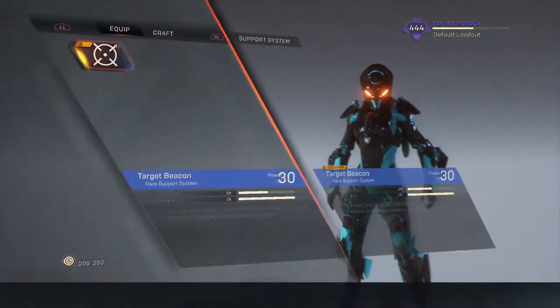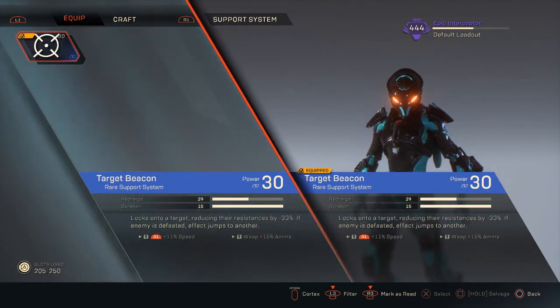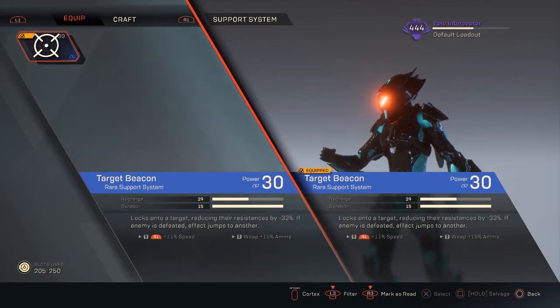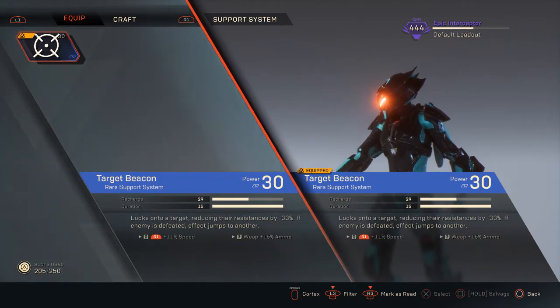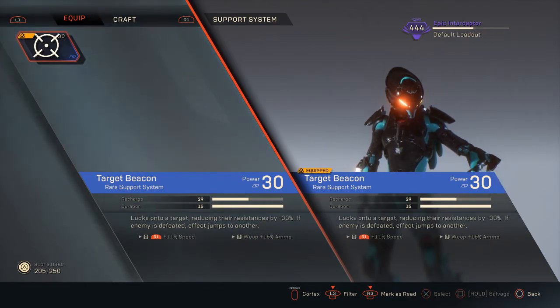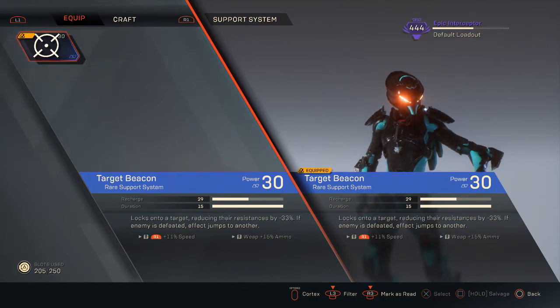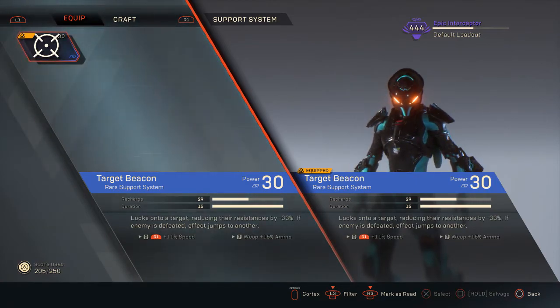First things first, we're going to talk about the support system. This is kind of the weakest item I have at the current moment — it's Target Beacon. Basically, if you guys are running Interceptor and are not running Target Beacon, you're probably not running it right. Target Beacon allows you to deal 33% more damage, or it reduces the target's resistances by 33%, which generally lets you do more damage. Right now this is probably the strongest support system item you could be running on the Interceptor.